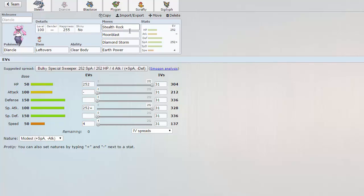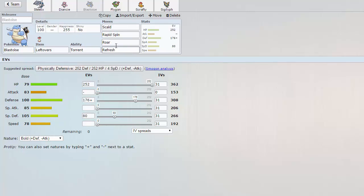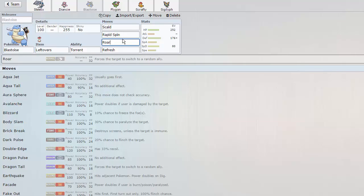It doesn't really need defense though — as you can see, 230 base is absolutely ridiculous. Deancey has Stealth Rock, Moonblast, Diamond Storm, and Earth Power. This thing is actually a very good wall breaker being Modest 252. We also have Blastoise here to phase anything that wants to try to set up on us, with Scald, Rapid Spin, and Refresh to heal off status. We've got a couple of status absorbers on this team, which is really nice.